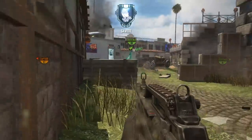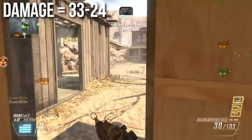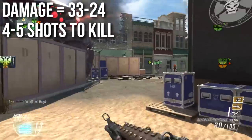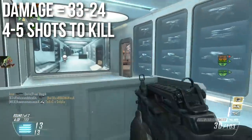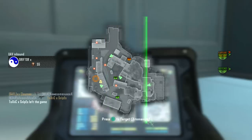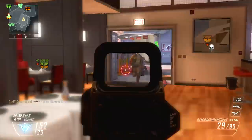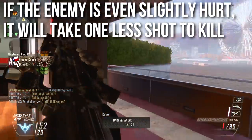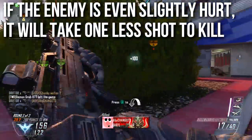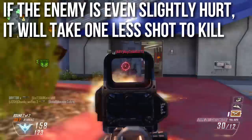It is a very low damage assault rifle, dealing 33 damage per shot up close and dropping off to 24 damage per shot at a distance. This means it will take between four and five shots to kill depending on how far away you are — this is submachine gun range damage. There's no three shot kill range. However, these damages are on the buffer between being a three to four shot kill. If the enemy is even slightly weakened — hit with a flashbang, stun grenade, or a little bit hurt from a fall — it will take one less shot to kill, and this is a very common occurrence.